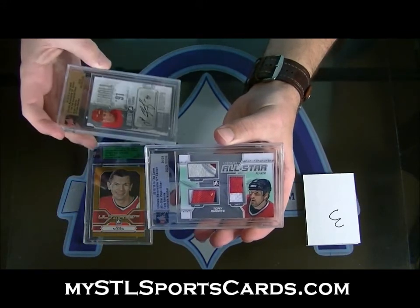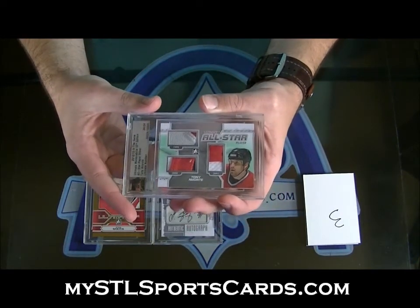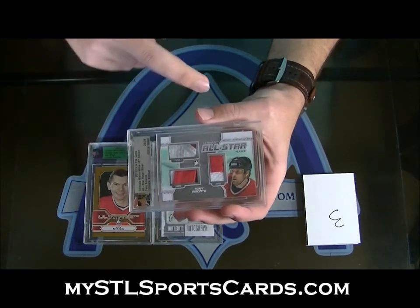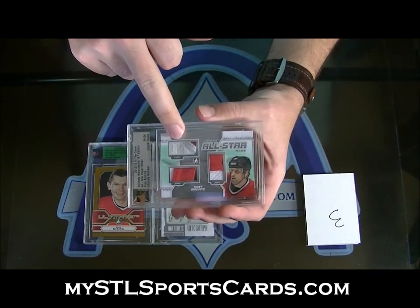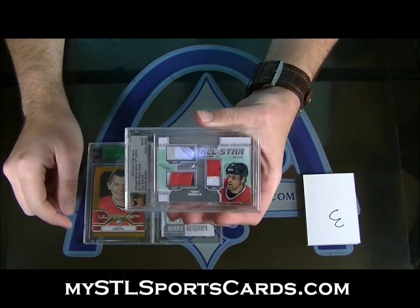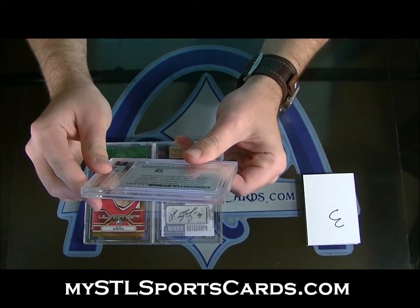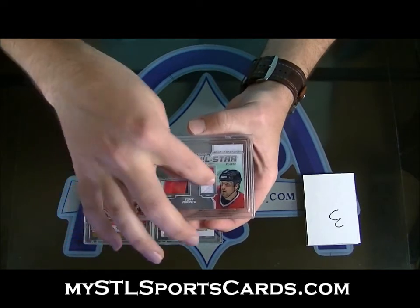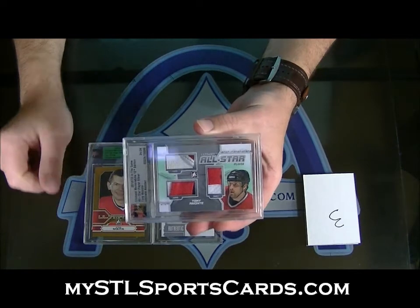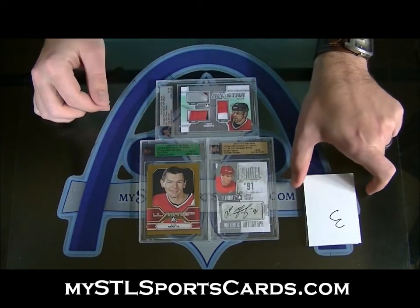Whoa, hello — Tony Amante, man. Pat, you could have bought this box. Number 24 of 24, all-star players silver. 1999 two-color jersey, three-color from his 2000 jersey, and two-color from his 2001 jersey — and each jersey is from a separate game. Pretty cool stuff. Crazy, crazy — so beautiful box, and even the base is numbered 10 of 10.